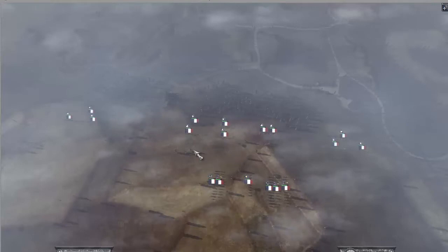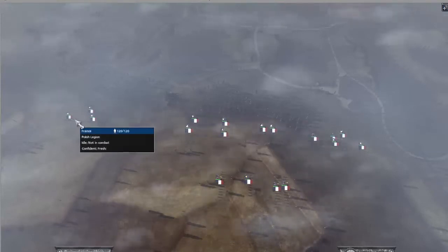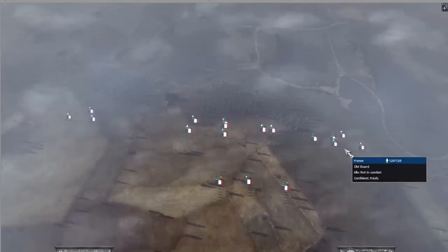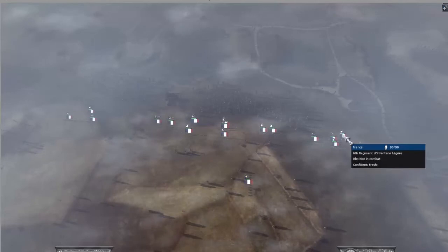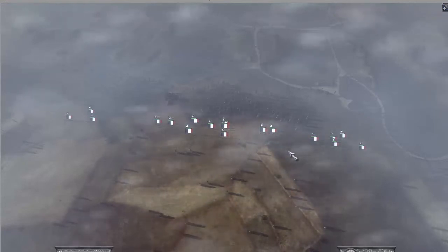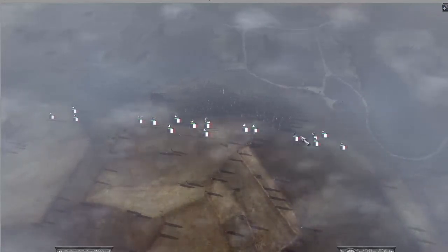I am going to spread my units a little bit. I will create a center here with 4 Fusilier units and 2 Light infantry. Another 2 Fusiliers on my left with 1 Voltizeur, and my Old Guard and Guard Seaman on my right with my Leger Regiment. Marisha Schult will stay in the center and go wherever he is needed. I split my cavalry into 3 parts as well.